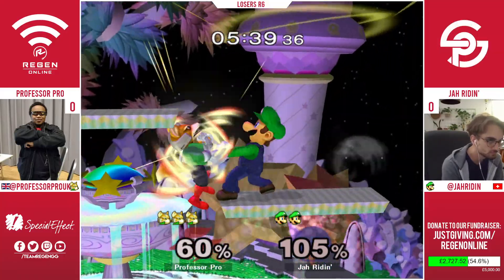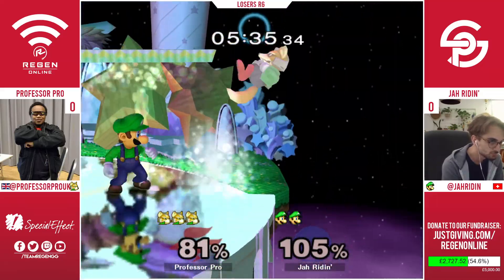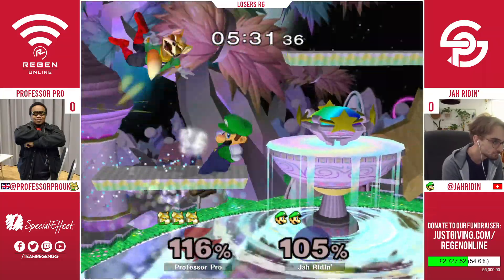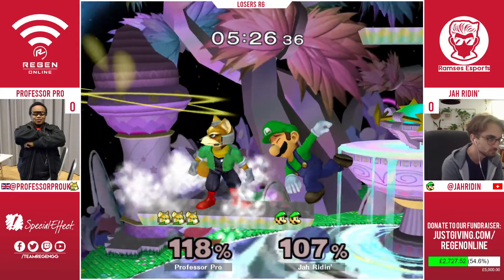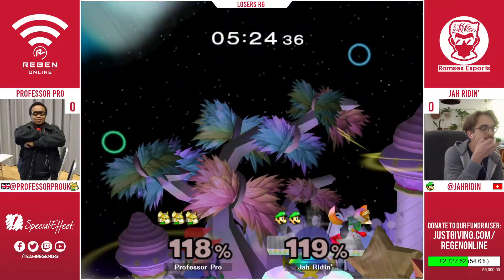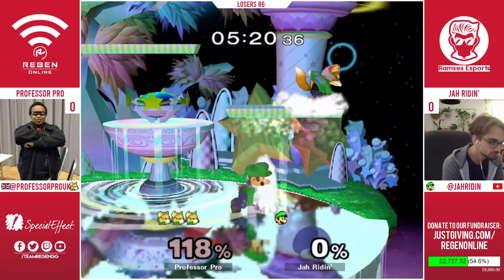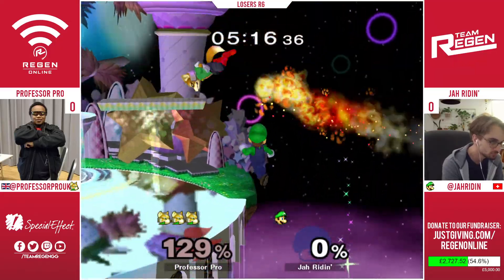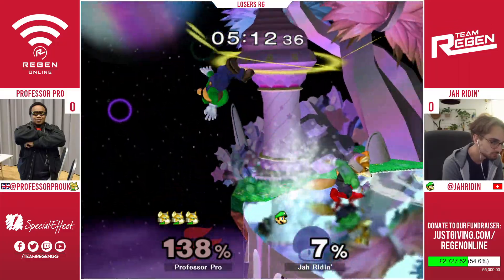Jar Raiden crossing Professor Pro up at the ledge, getting a punish on the platform. That was a really good read on the double jump from Jar Raiden, but he's still not getting the combo. Is he gonna get this kill? Nice down air — that could be the kill if he gets this edge guard, but Professor Pro is close enough to the stage to make it back. Killing with an up tilt there. Now Jar Raiden has to make something work — an explosive combo — because Prof has been so good at tacking on damage and getting a solid kill at the right percent.